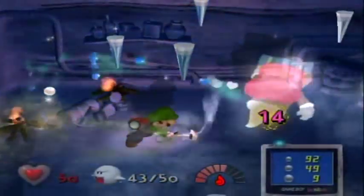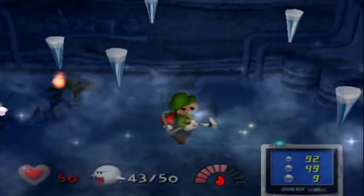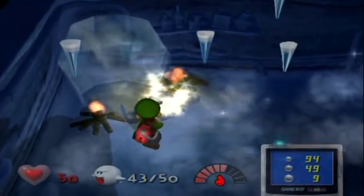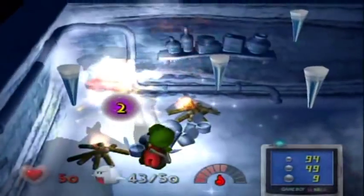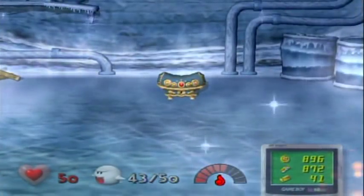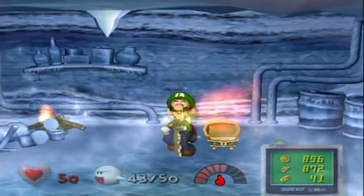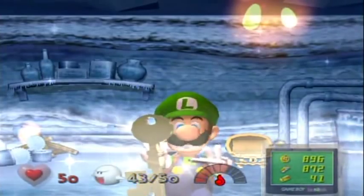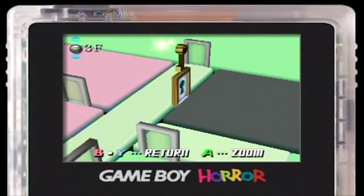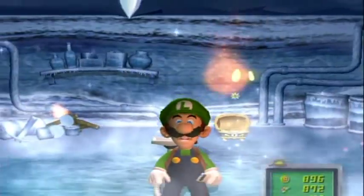Once I clear out this room, the icicles will stop falling — that's why I didn't want to get the boo right away, so I wouldn't have to deal with icicles and the boo at the same time. Divide and conquer. Come on — Sir Weston is mine, as well as his key. That was an awfully close camera angle — and this leads me back to the third floor.